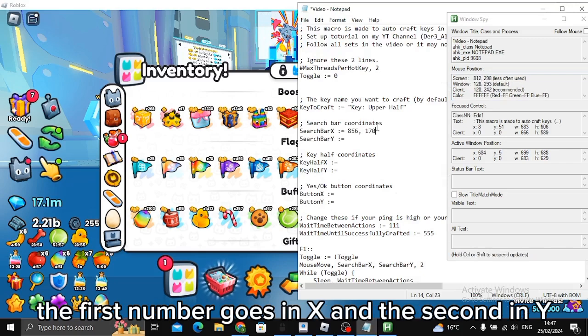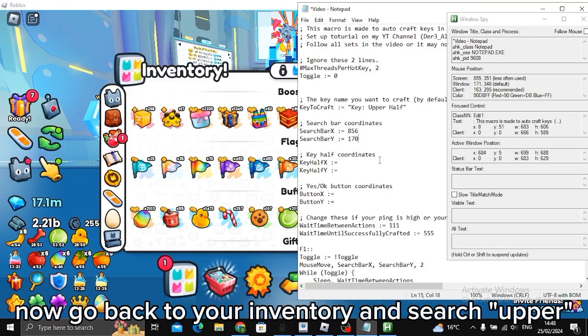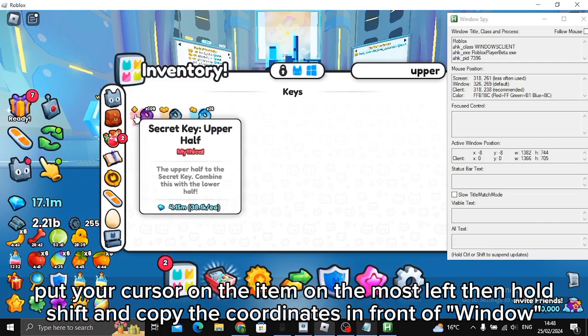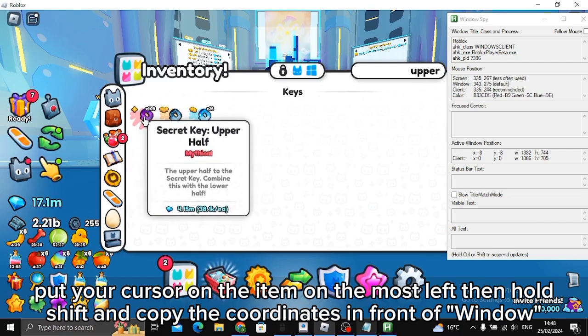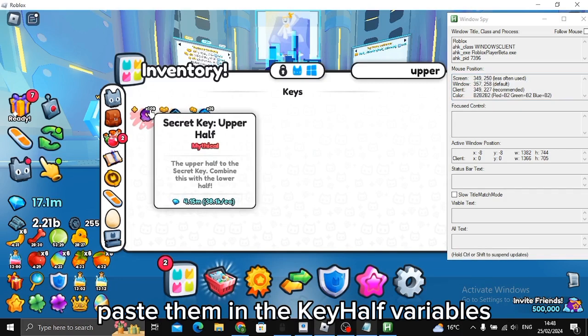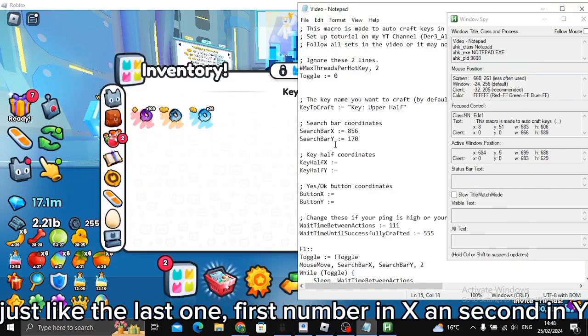The first number goes in X and the second in Y. Now go back to your inventory and search 'upper'. Put your cursor on the item on the most left, then hold Shift and copy the coordinates in front of 'window'. Paste them in the keyhole — just like the last one — first number in X and second in Y.